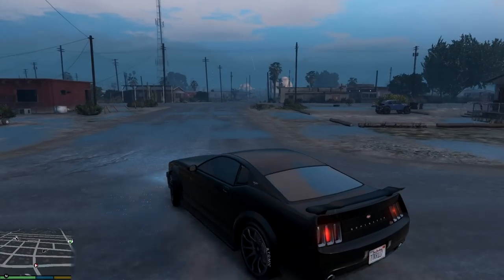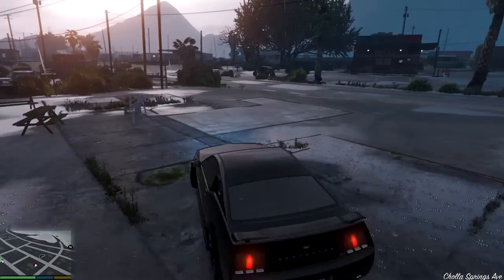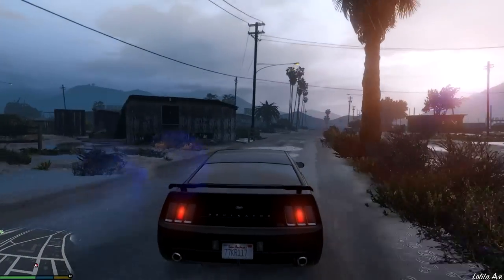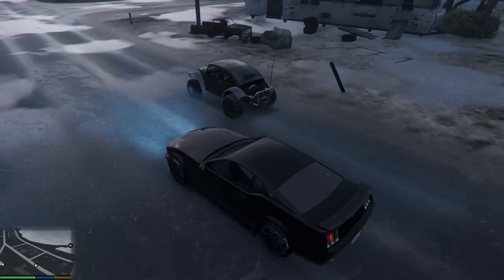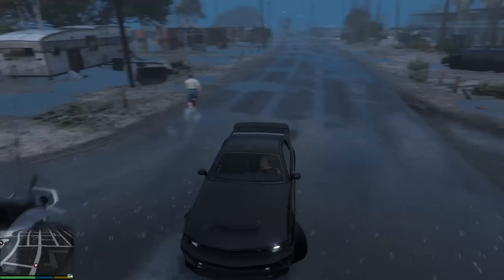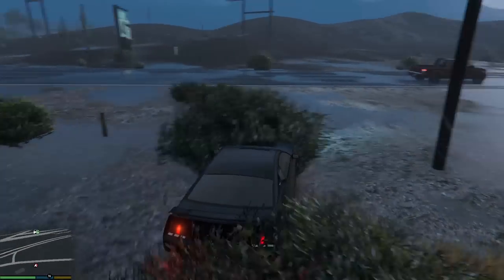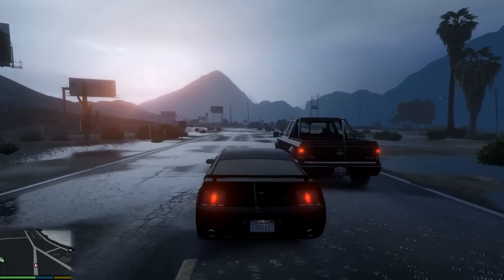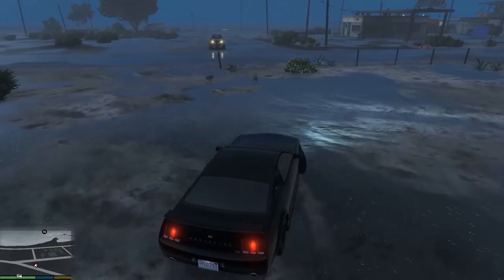Next thing is the EMP. To activate it you need to drive close to another car, then press numpad 8. As you can see, the engine starts smoking and the car is disabled — it's dead. I've never seen this in GTA 5 and it would probably be cool to record some videos with this.